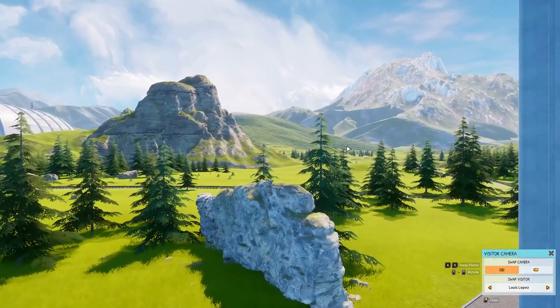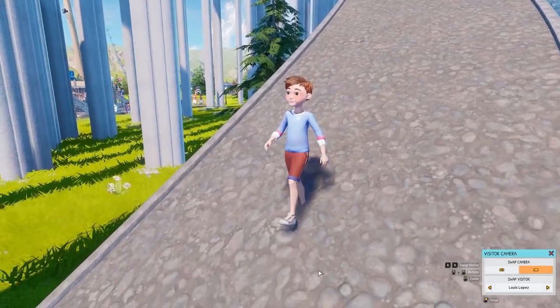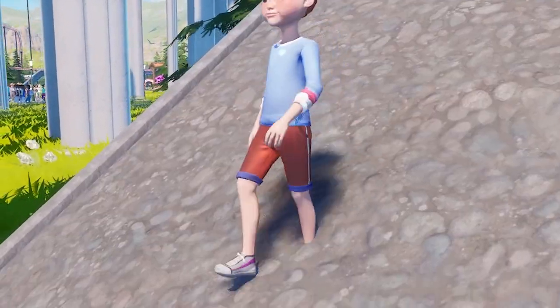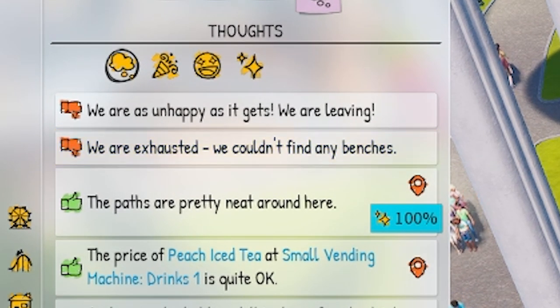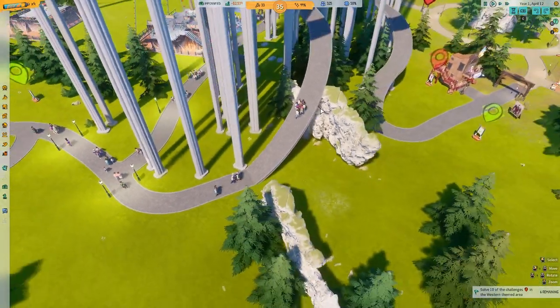We can follow Luis, but we can also do first-person camera — look at the sights he gets. He's decided to turn around. Architect move, Luis. Looking at Luis's thoughts, it looks like he's exhausted, so maybe we need some benches on this path.